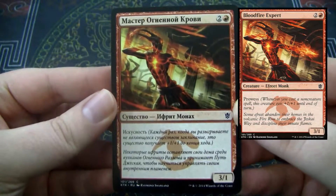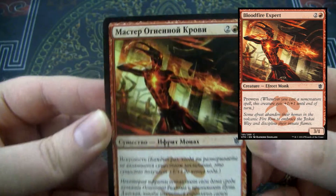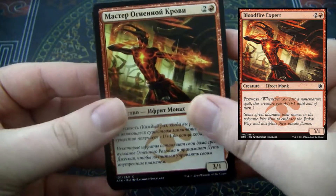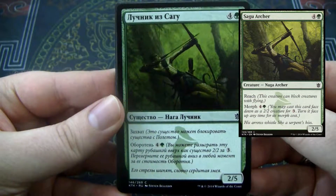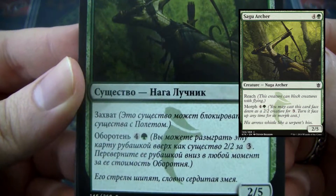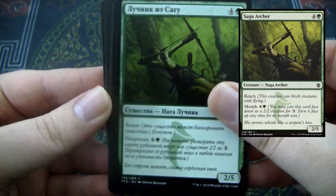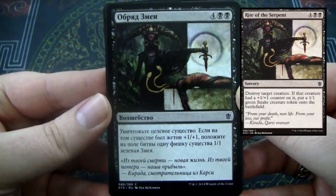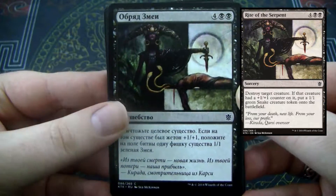First card. I believe this is a 3/1 with prowess. And we have this archer — it probably has reach, and I would be willing to guess morph. This one I am not sure about. Maybe kill a dude and get +1/+1, or something? I don't know.